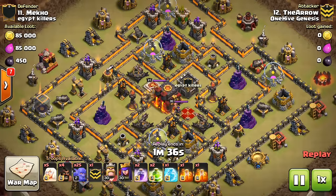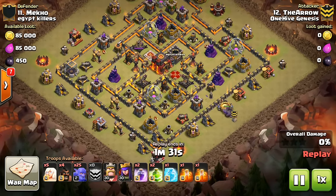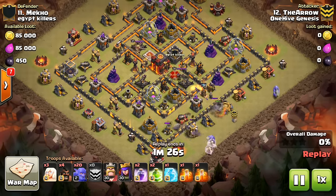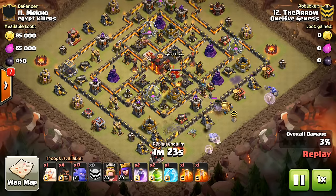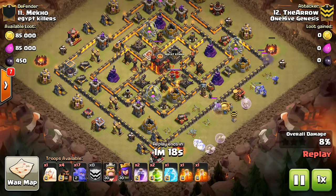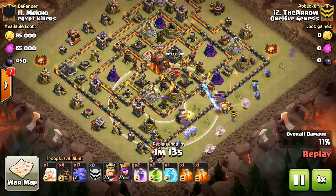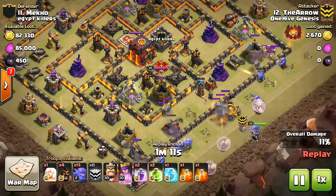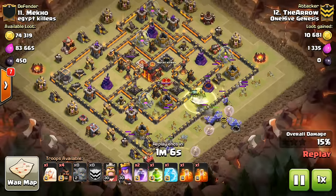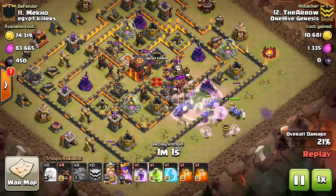Arrow is attacking Meko and he's using a mass bowler attack. Similar to Pendragon with the Valks, you can't expect your bowlers to go into the center of the base even if you start off with funneling, because there's so much that can draw them. Even these buildings — the mortar, the storage, those buildings — are all going to draw your bowlers to the side. If you want them to go into the core where he drops that jump spell, it's going to be really difficult.